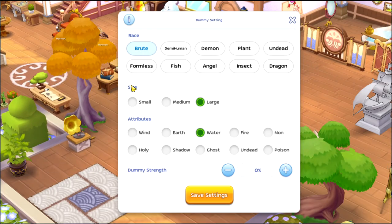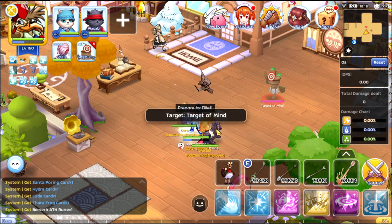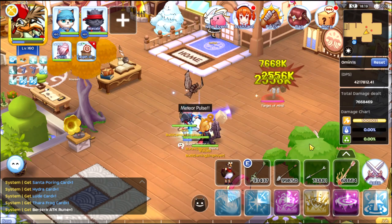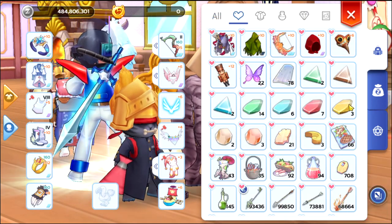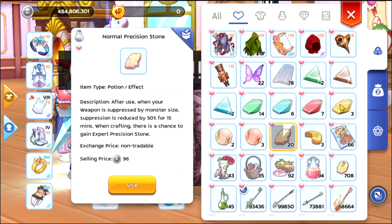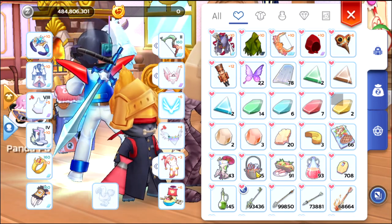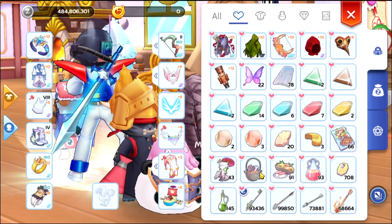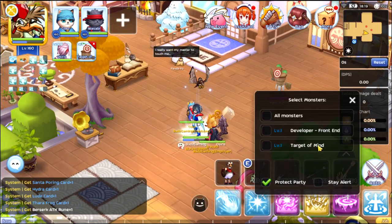Let's check again: large water, brute. The dummy is zero. How about demon — is it the same? Yeah, it is the same. So we're going to use just one normal precision stone, slow attack, alloy dex lock, and arcane has three alloy.